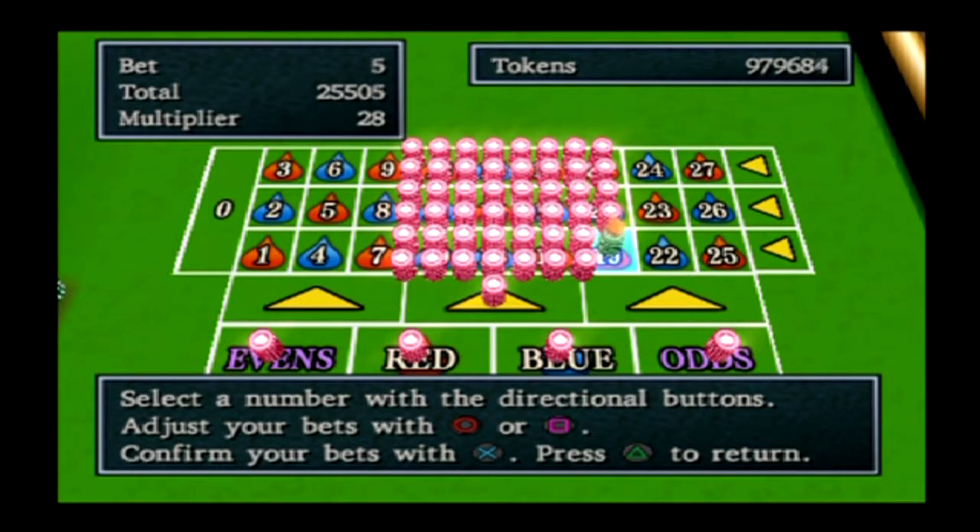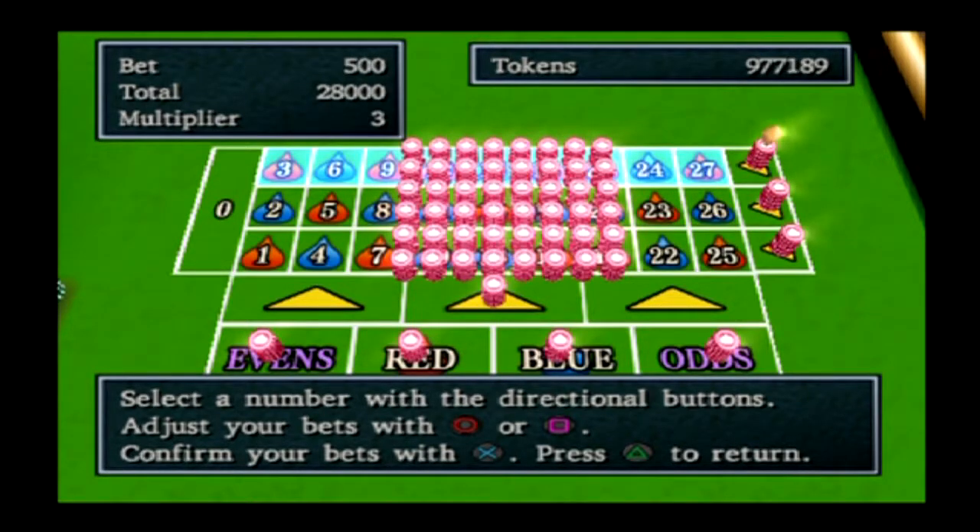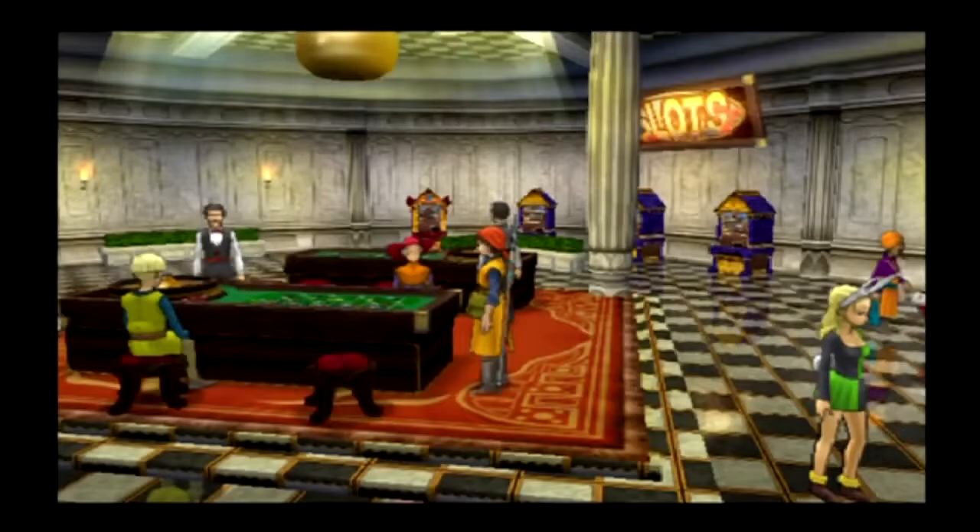So you bid about 25,000 to 28,000 and as long as you get back more than that you're earning. You really want to get 56,000 to make the big profits, or ideally 70,000. Then you press X and go. If you don't get it you just reset, but the more tokens you have the easier it is.